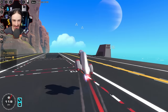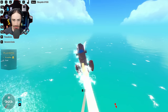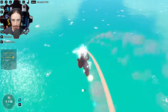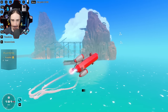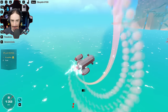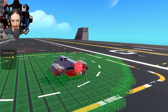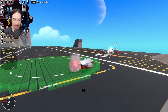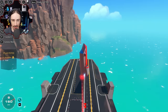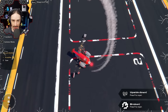Third EMP attempt: 3, 2, 1, go. Scrapman tries to dodge the first shot but gets hit and struggles to recover. Multiple rapid EMP rounds follow - knockouts are nearly instant. Scrapman can't land a hit with his EMP weapons on Yuzi while Yuzi consistently spins him out. Yuzi dominates the EMP round. Scrapman, frustrated, eventually intentionally crashes his plane just to end its misery. Yuzi wins the EMP bonus round.